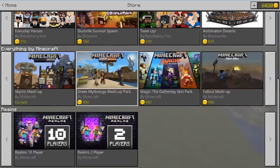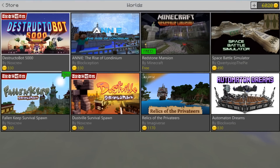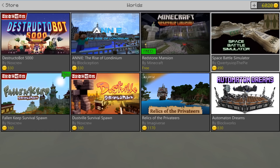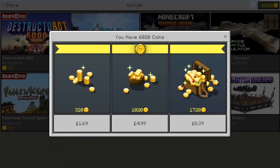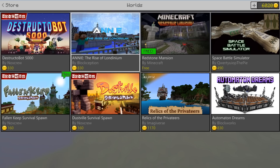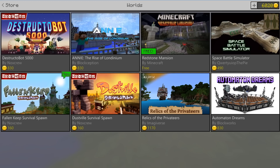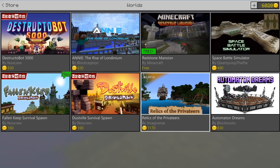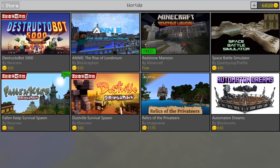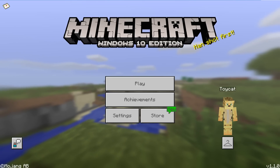Look at the prices of these things — these are mashup packs at 990 coins. If we just want to buy a world from someone, like the Destructor Bot 5000, it's 830 coins. I have no idea what that means in real money — coin prices — but it's roughly four pounds. This one's actually a free map, but point being, you can make four pounds, or six pounds in this person's case, which is like seven or eight dollars. Mostly though, it's the fact that you can transfer worlds from any platform to any other one.